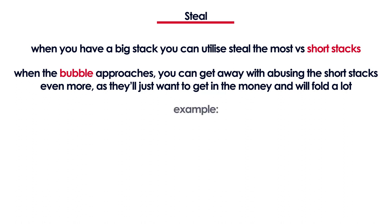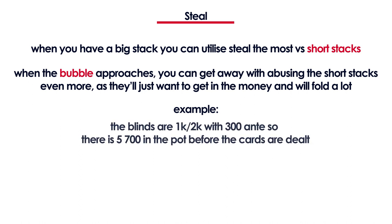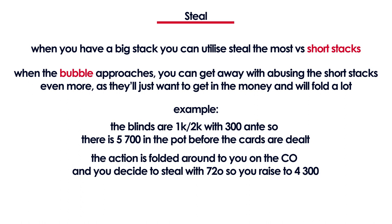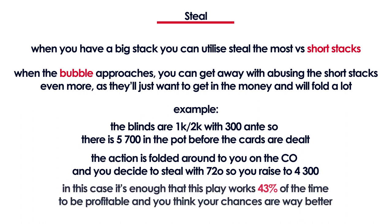Let's look at an example of the steal. The blinds are 1k and 2k with a 300 ante, which means there's 5.7k in the pot before the cards are dealt. Everyone folds to you on the cutoff. You raise with 7-2 offsuit to 4,300. Your steal only has to work more than 43% of the time to be profitable.